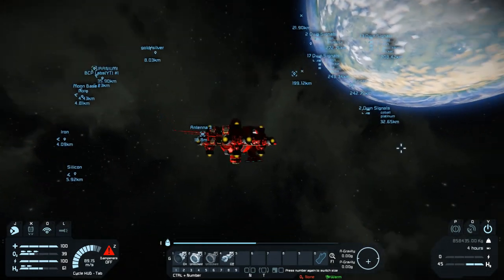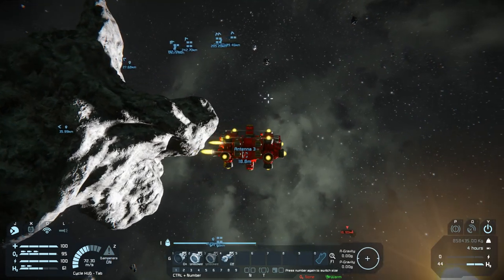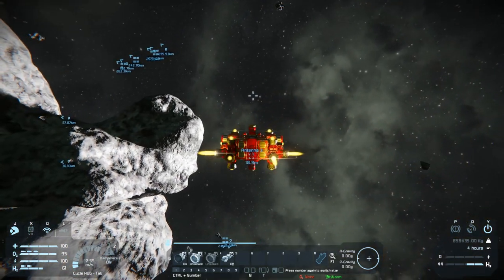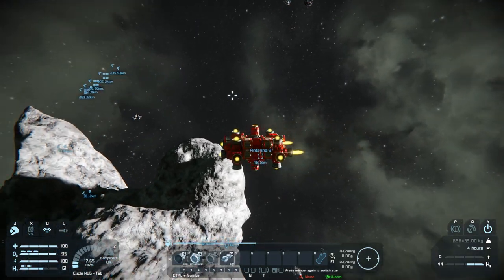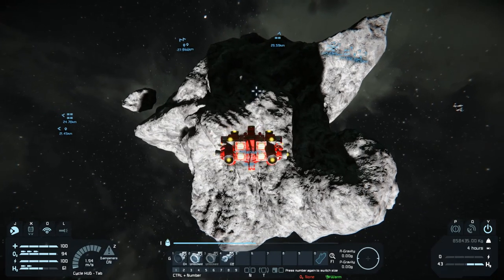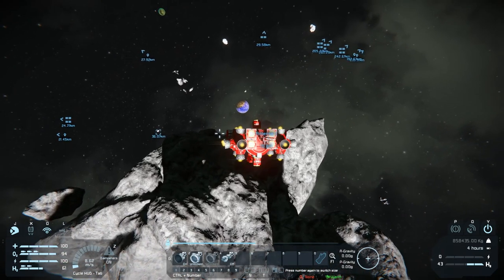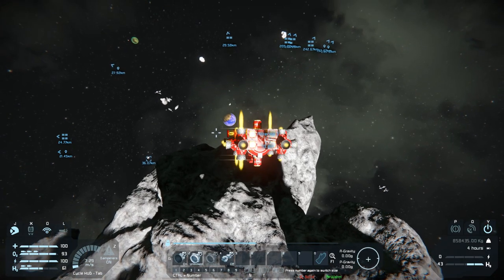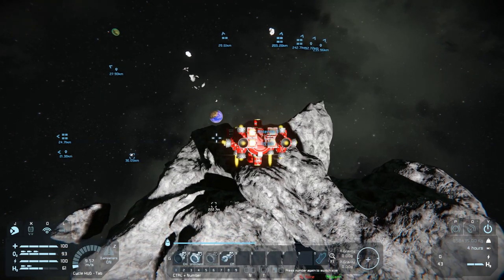We're out in space now - let's find a good place to set up shop. This looks like a good place. If you're wondering why I chose to come up here and build it instead of down on the moon - mainly this: it's going to be all ion thrusters, it's going to be big, and I'm not going to have too many thrusters on it. So it's going to be a space-only vehicle more or less.